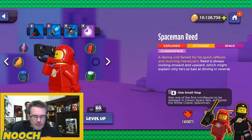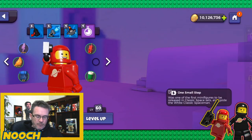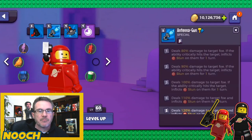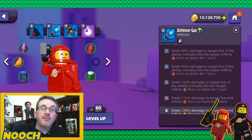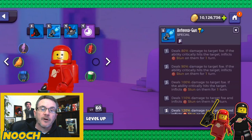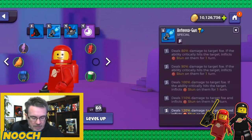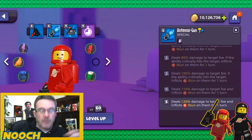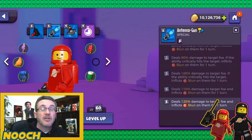For Spaceman Raid, the one to upgrade is Antenna Gun. At base it deals 80% damage to the target foe and inflicts stun only on a critical hit. At level four it just inflicts stun without needing to critically hit, and at level five damage increases from 80% up to 120% — a 40% increase, which is rare and really nice.